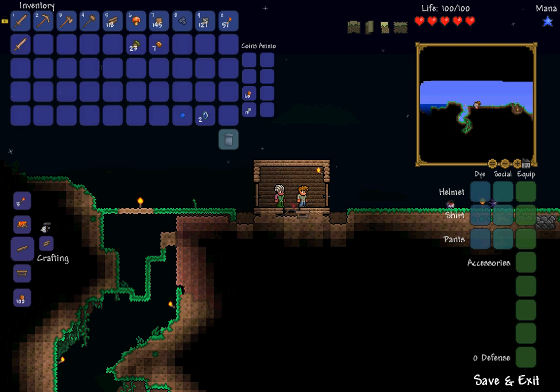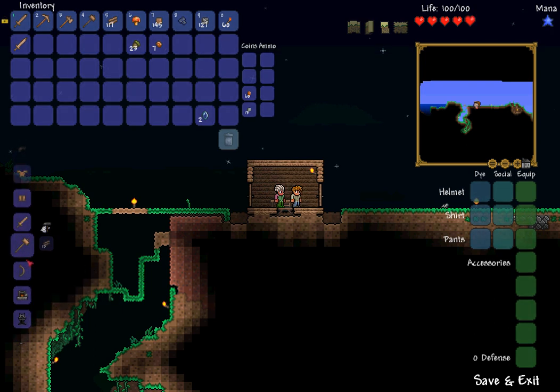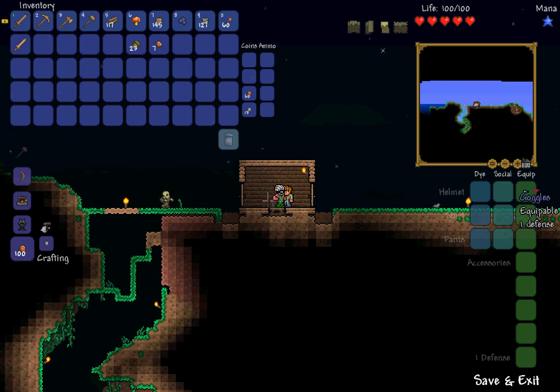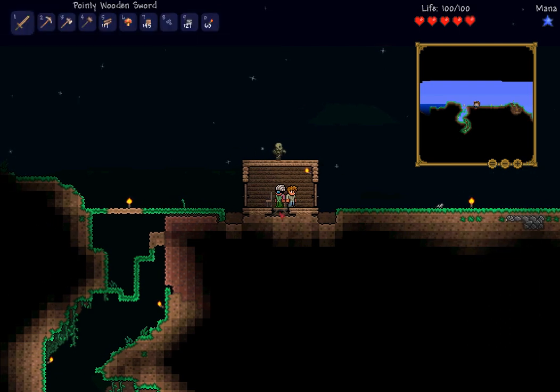I destroyed the floor underneath the workbench so I have to put it back down. We've got two lenses — that's all we need for our first piece of armour. Scroll to the bottom of the crafting menu, you'll see goggles. Grab them, put them on — they look amazing and provide a defense point, so you take a tad less damage.